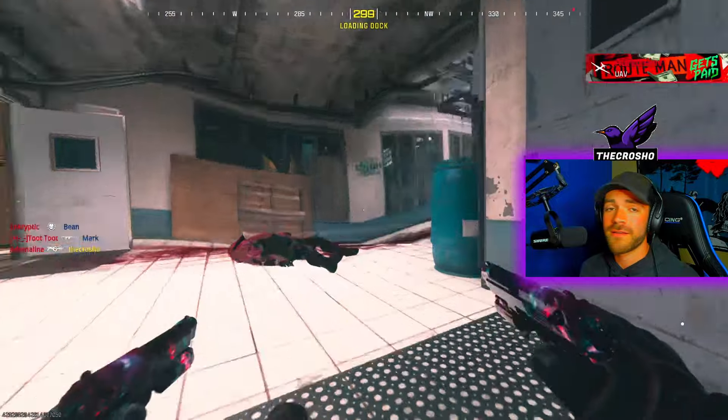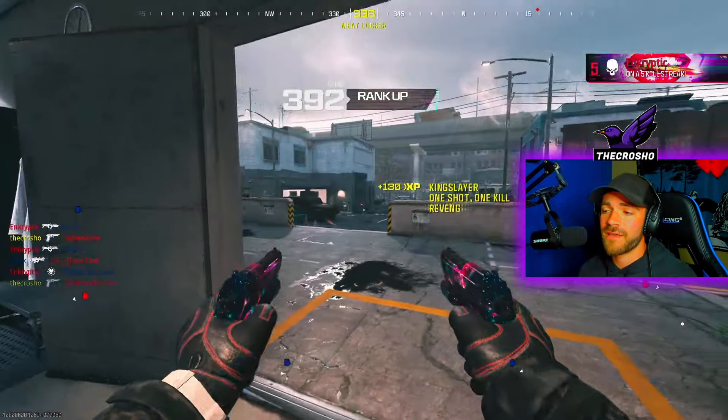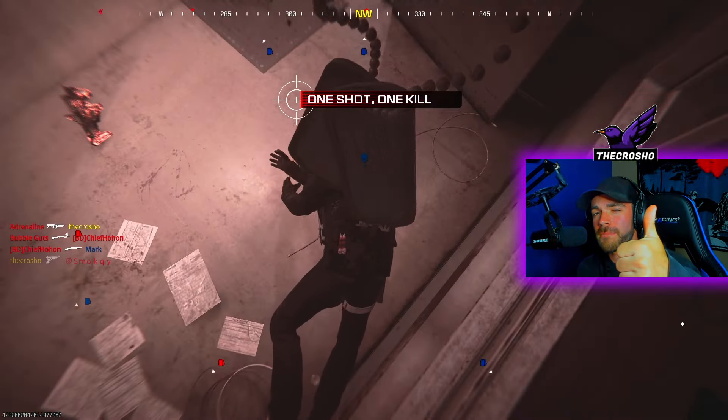Don't play long lines of sight — you'll die to campers, unfortunately. Also, don't sprint around corners. Try to slide or walk around corners. That will help you gain the advantage on your opponent and complete the challenge in one game. If this was helpful, let me know down below. Also let me know if you need help, and hit that subscribe button. See you guys in the next one!